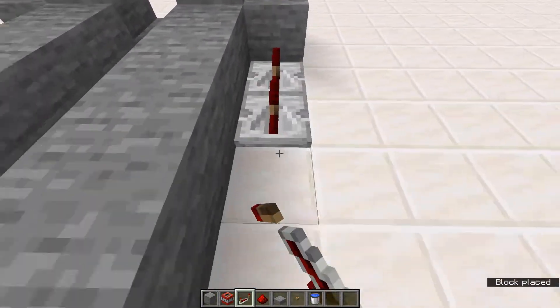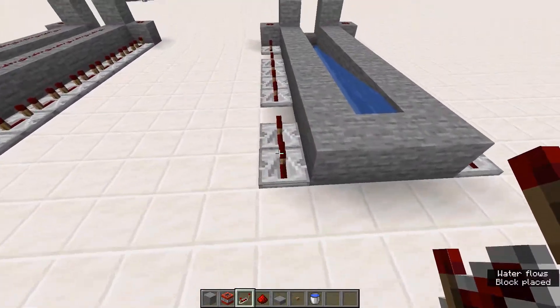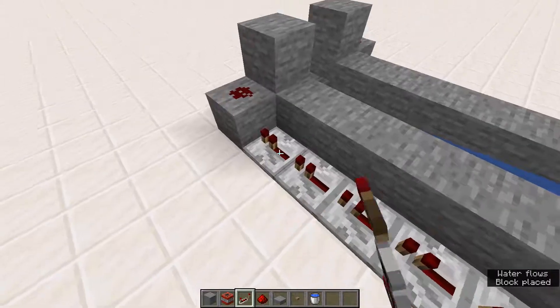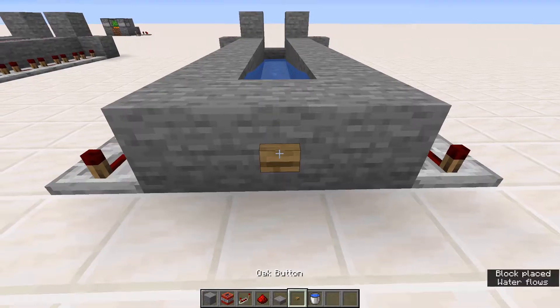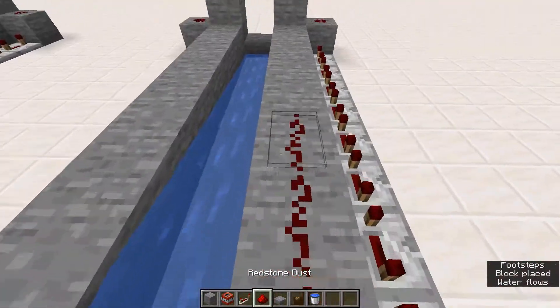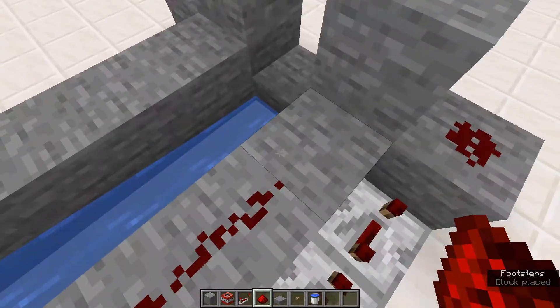We can fill in this whole side with repeaters and set them all to four ticks. All right, so we've got them all on four ticks, and then we can pop a button down right here.